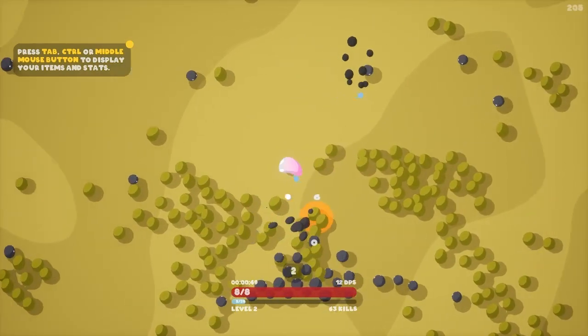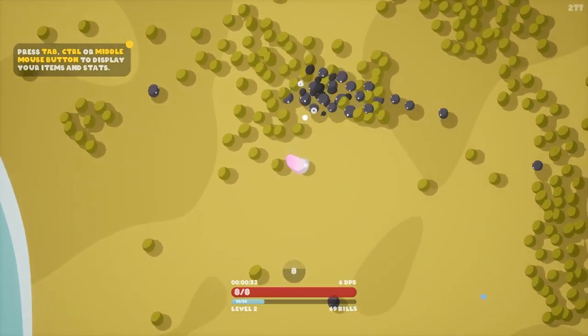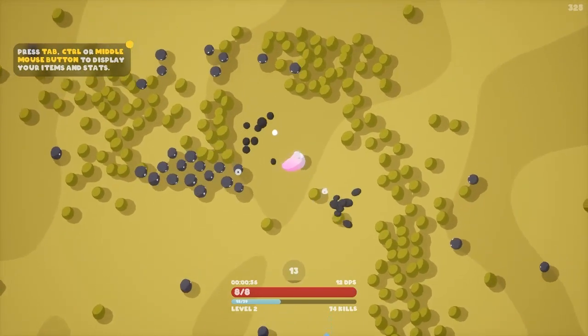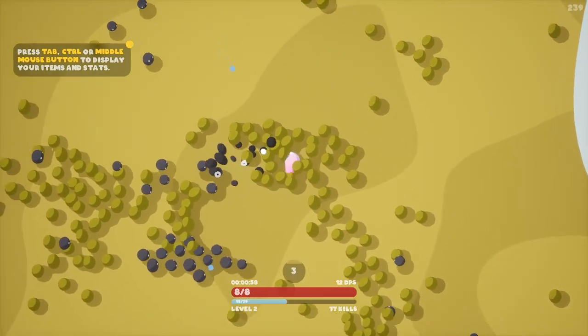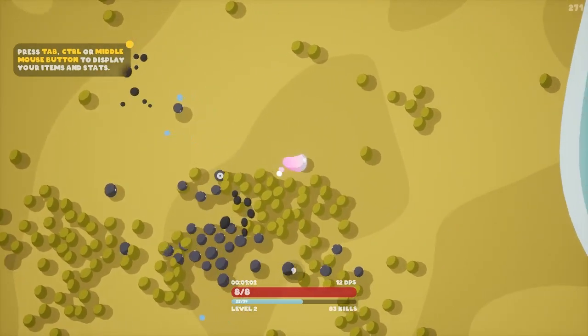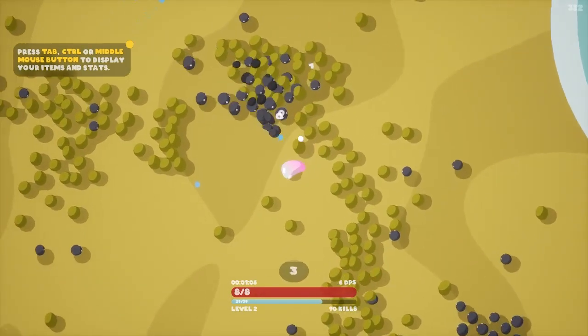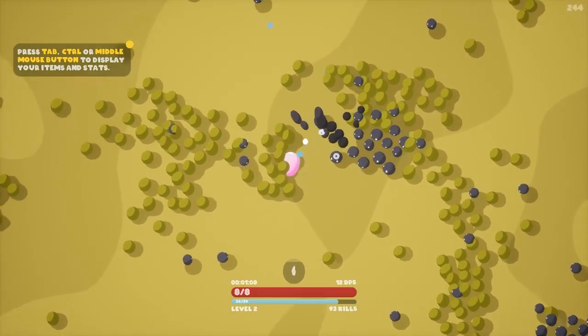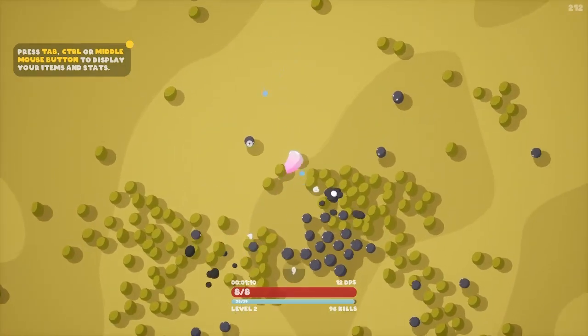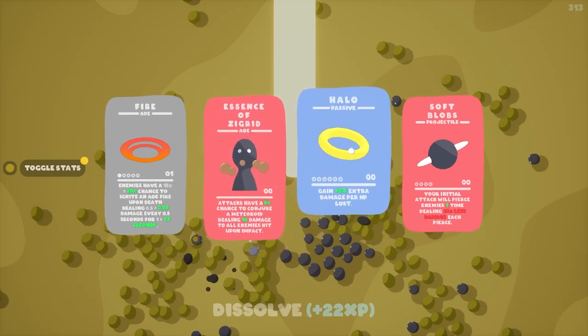Let's get a little AOE — this makes enemies ignite. You can see the fire hitting the other enemies. There are many bosses in this game. We're going to try to group them up a bit to make it easier with our new fire ability to kill them all. We've got fire again — Halo. I know this is a good one.